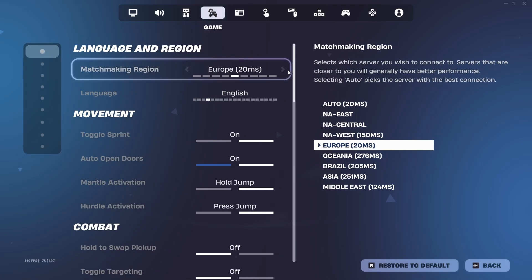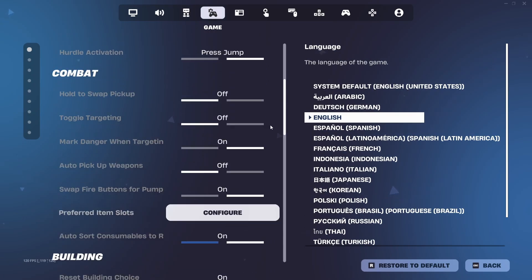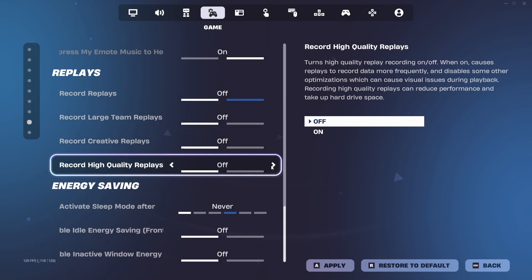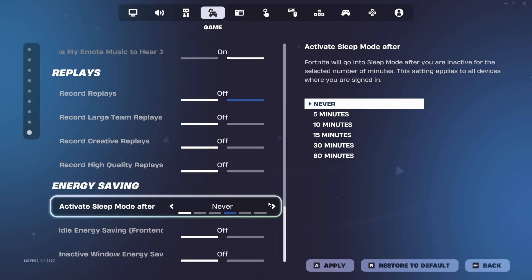For Game Settings, scroll all the way down to the bottom. Turn off Replays — it also saves a lot of storage. For the Energy Saving settings, have those off as well.